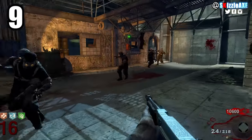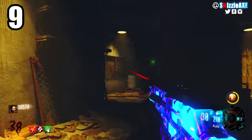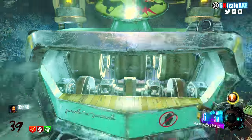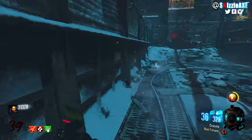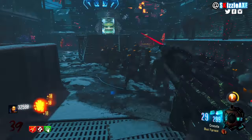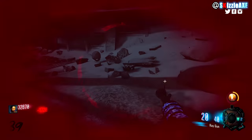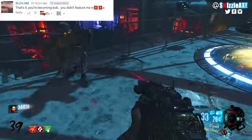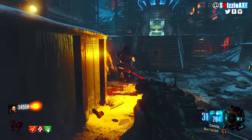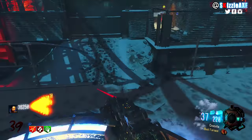Coming in at number 9, we have the CUDA — a wall gun in Call of Duty Black Ops 3 Zombies that costs 1250 points. It has 30 ammo in the mag and 210 in reserve. When you pack-a-punch it, you get 50 in the mag and 350 in reserve, and it's called the Cro-Cuda. You can apply double pack-a-punch abilities, like Deadwire, which Bob absolutely loves — though he still manages to go down almost immediately.